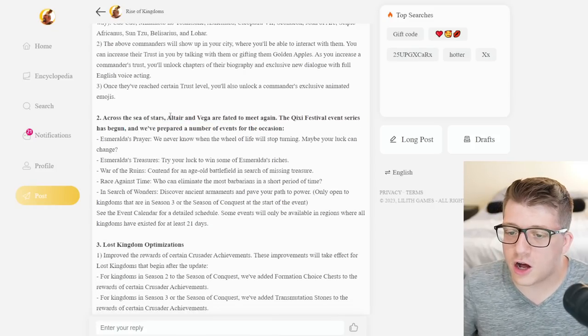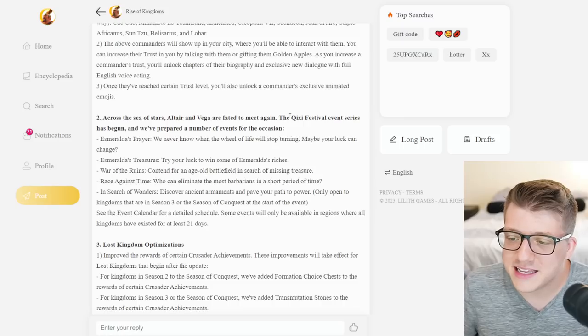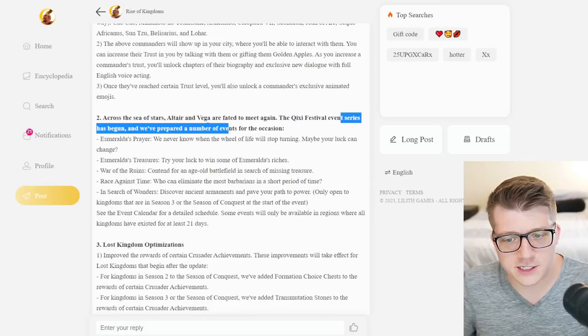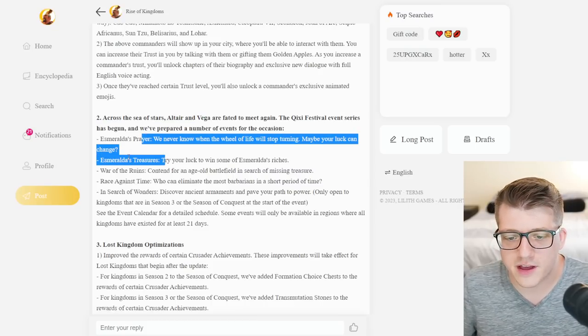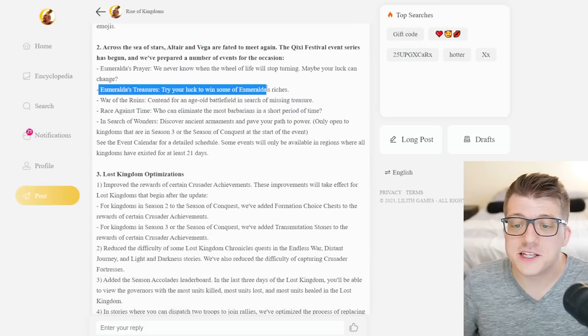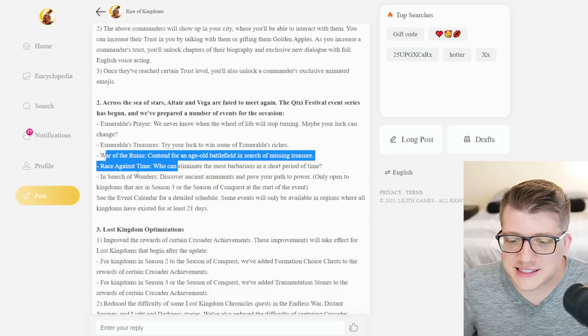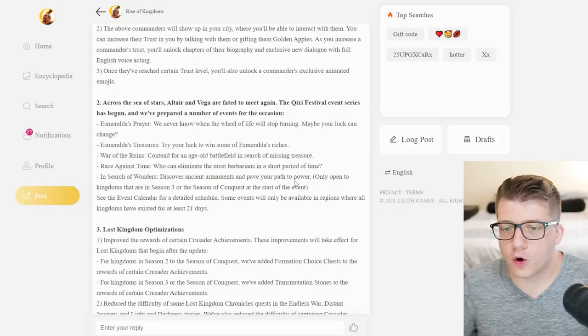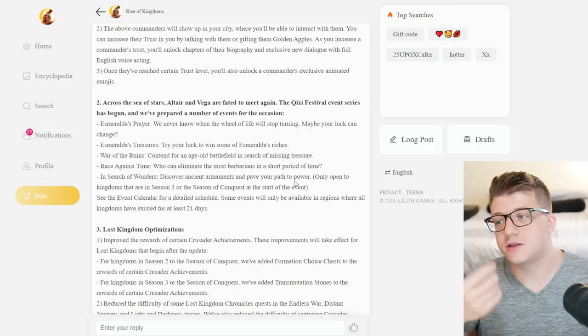The festival event series has begun. We have Esmeralda's Treasures, War of the Runes, Race Against Time — a bunch of stuff that we've seen before. So if you are excited about that, awesome. Nothing new here.